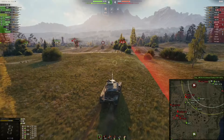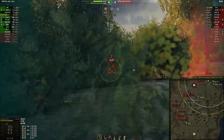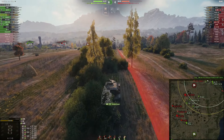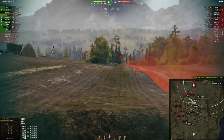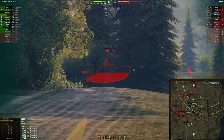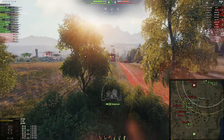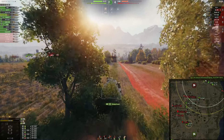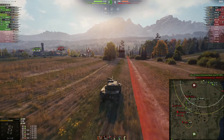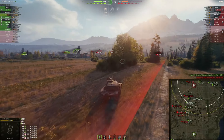World of Tanks is nothing but a shooter in which you have to spot adversary tanks before you can take shots onto them. So if you can spot the adversary tanks earlier, then your team has a distinct advantage. In my opinion, creating a spotting build for medium tanks is very, very intelligent — not only to increase your win rate, but also to increase your stats in your medium tank.